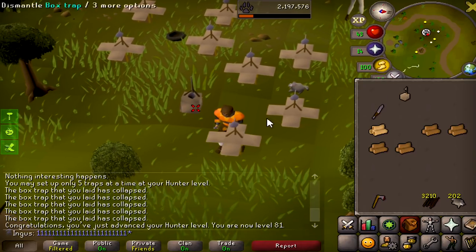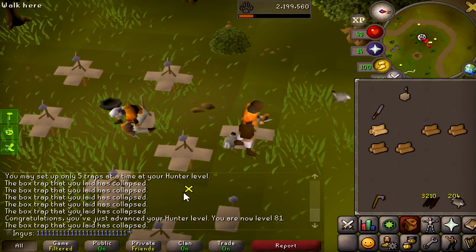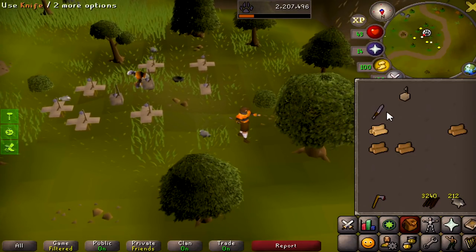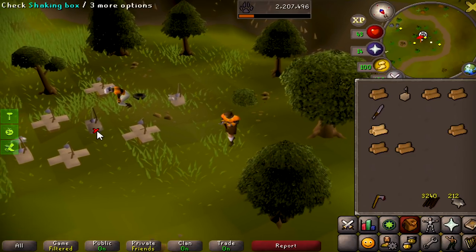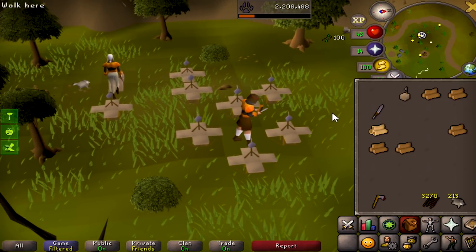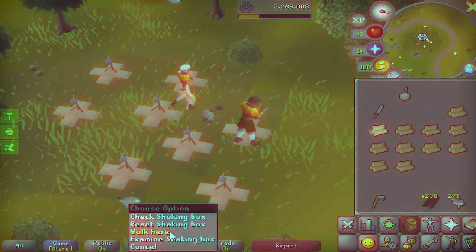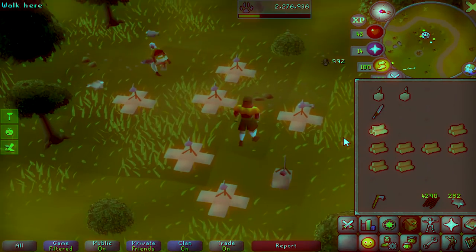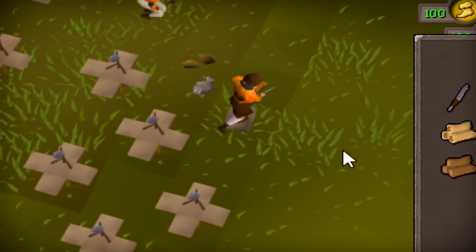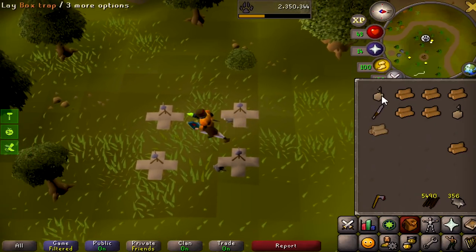These arrow shafts are going to come in handy when I start training range with all these chinchampas - we need arrows to get to the level where we'll use them. The gatherer relic gives us some extra logs that we can fletch with, so we spend less time woodcutting and more time fletching. I wonder how many teak logs are going to mess up. We finally got a world to ourselves - this is going to make things so much faster.